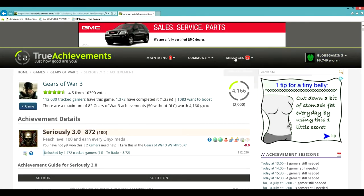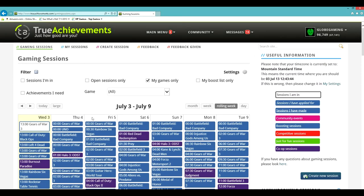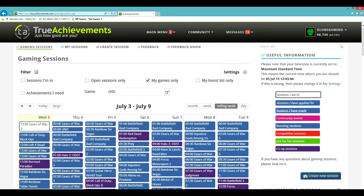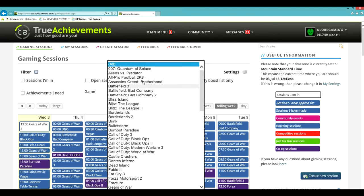The other thing is if you're trying to get achievements - like for Serious 3.0, for example - and you're trying to boost for kills or something, the site makes it really easy. Or if you're trying to get four people or so to do a co-op achievement, you just go over to Community and then Gaming Sessions. And you'll click on this little tab right here. All these games are games I've already put in my Xbox, so it should link up with your account and have all the games you've ever played that are able to have boosting sessions.